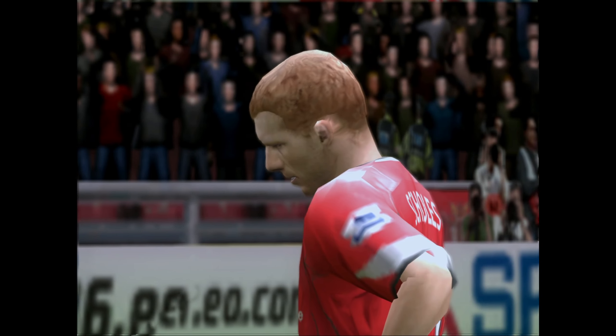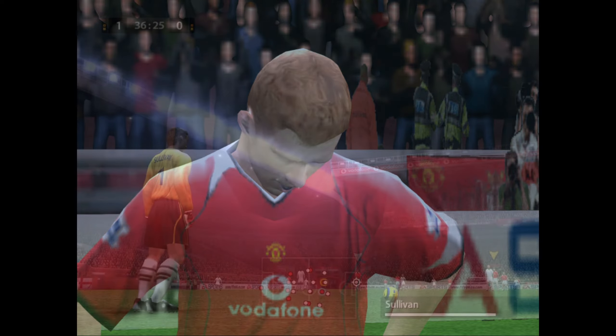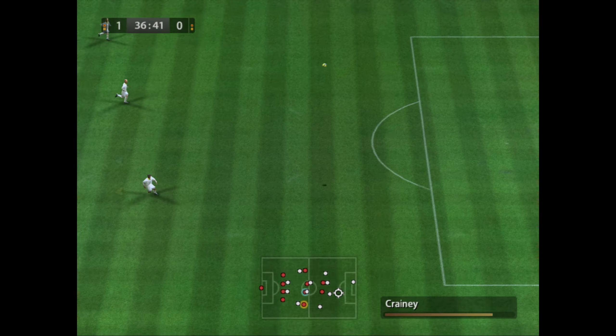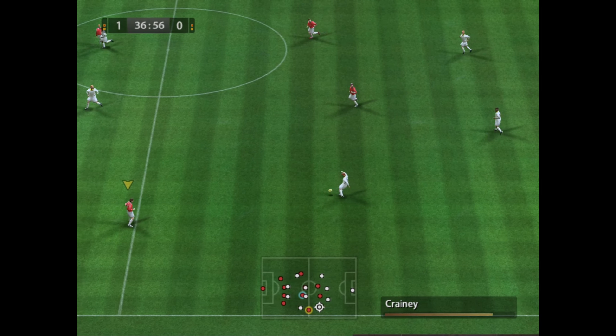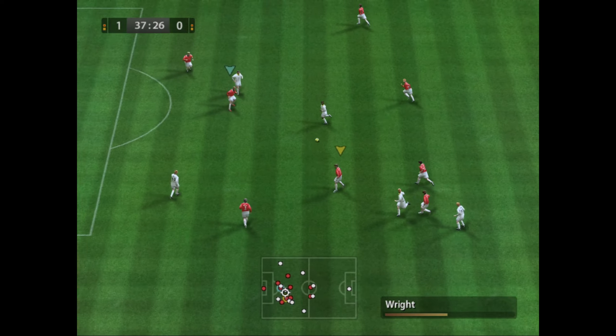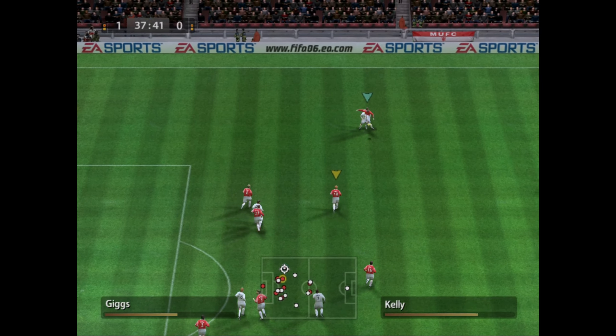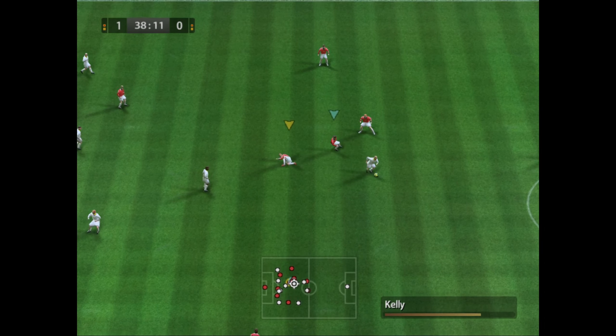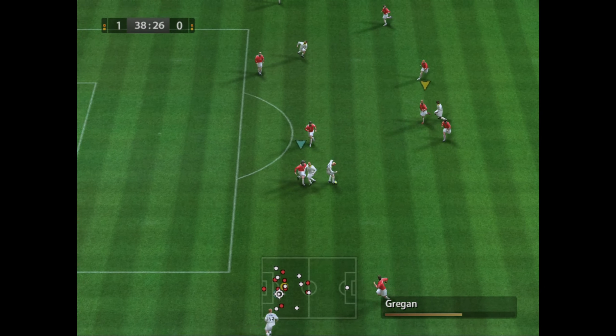I like that Scholes was off balance there and blooms it over. There is something to this game. Maybe because Van Nistelrooy is such a world-class finisher, that is just why it flew in and the stats are doing the talking. I can't remember, because it's such a long time ago, the goals that we used to score on this game back in the day when it was a current game.